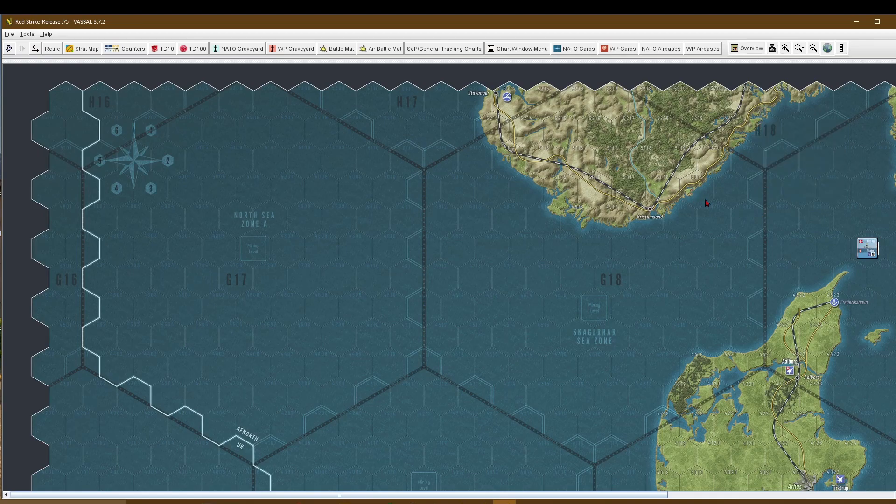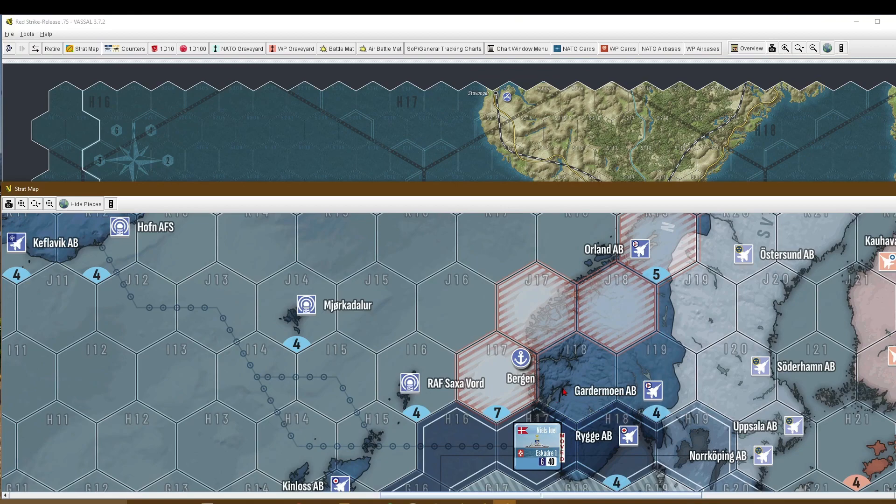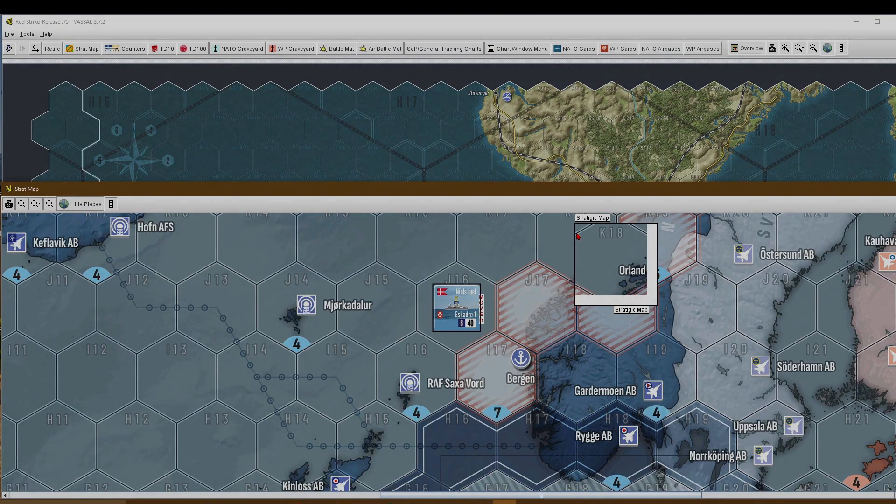That's basically how the transition is happening. The other way round: you enter the last map edge hex, then you spend 5 points to get to the strat map in H17, and you continue your move by spending 10 movement points per hex that you move. That's basically all.